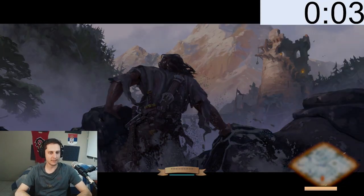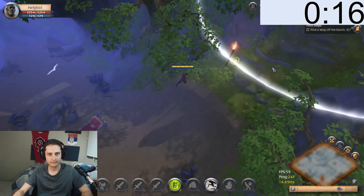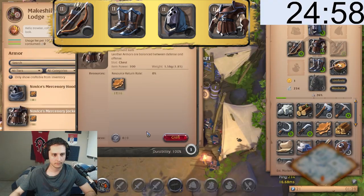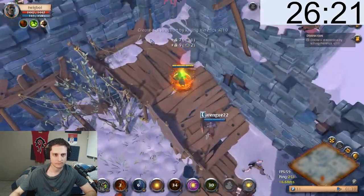Our first goal is to get premium as fast as possible, and for that we gotta do the tutorial. As soon as I could, I got a bow and then I made soldier boots, scholar cowl, and a mercenary jacket. This step is very important because you gotta level them up for later.